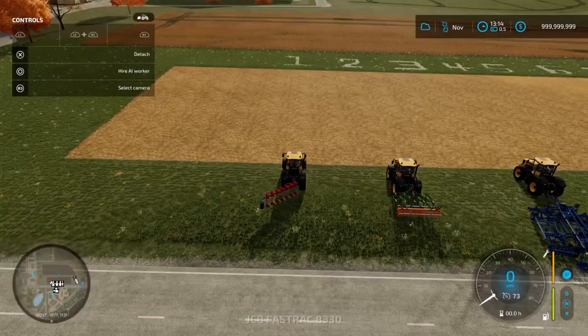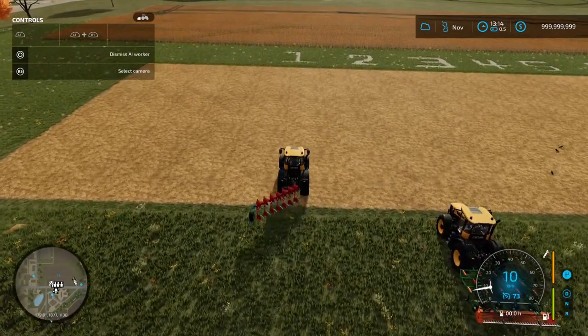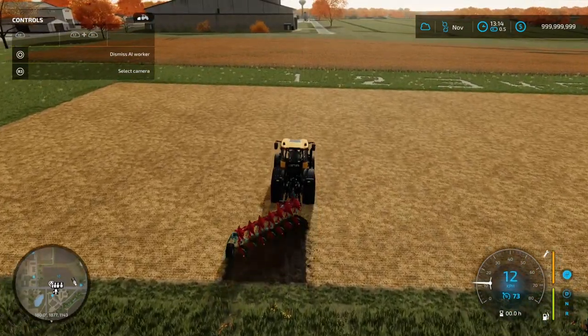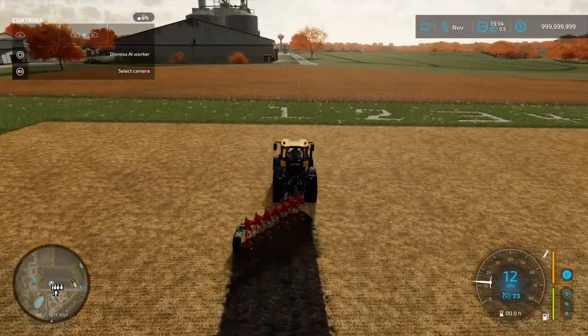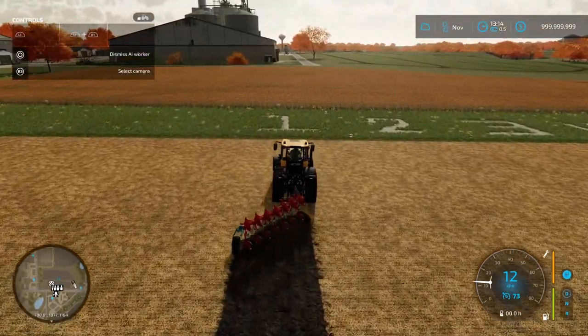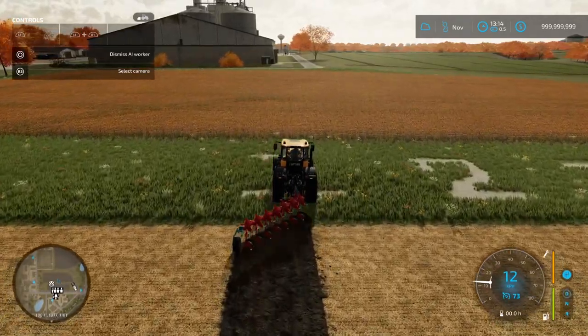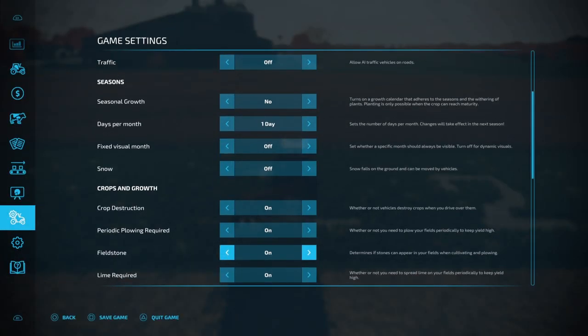Let's jump into the plow and get this underway. I'm going to hire a worker and observe what happens. We are plowing. I should mention I've got all base game settings turned on — plowing is on, weeds are on, stone is on. I'll quickly jump into the crops and growth menu.